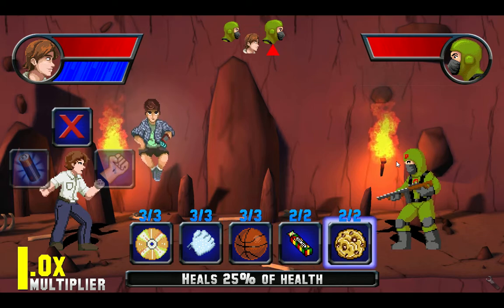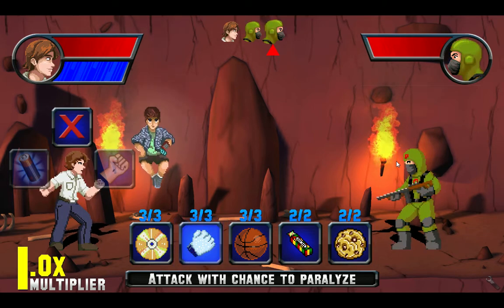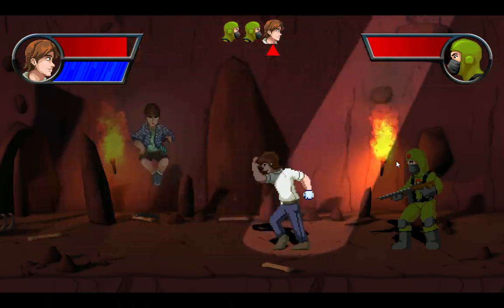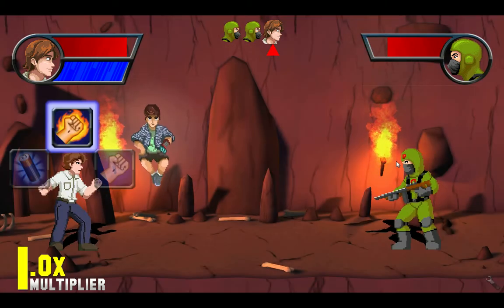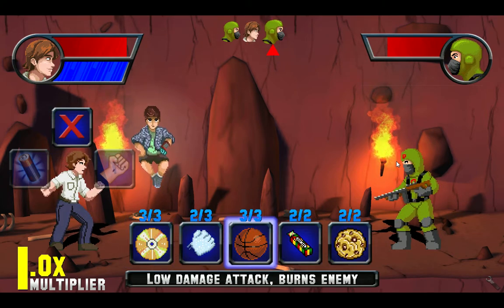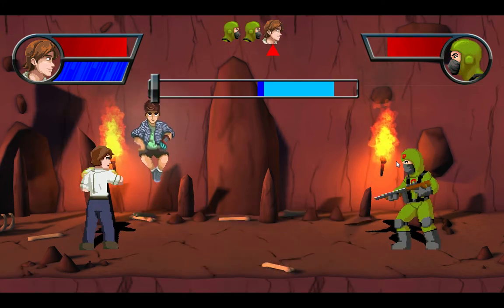So here are the different abilities you can do. Probably my favorite so far is this one — check it out. You gotta press the button right when you're defending. I do like a Michael Jackson magic glove kind of move. And my second favorite is probably this CD throwing one.